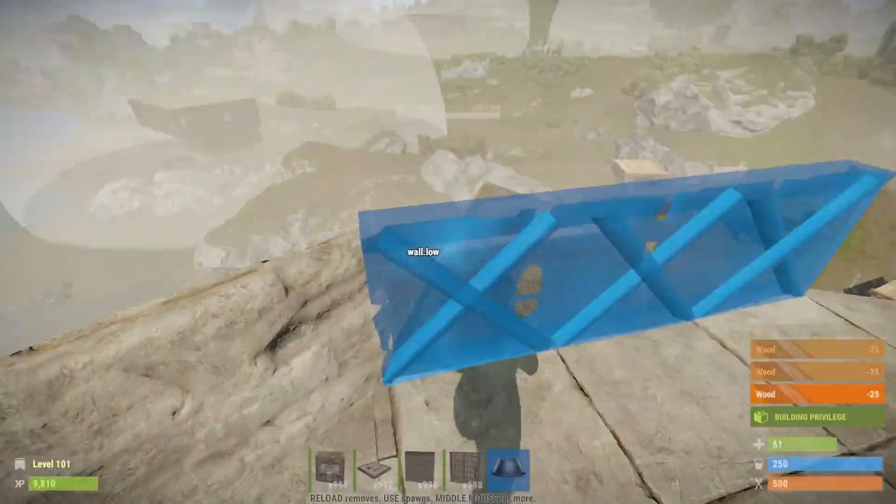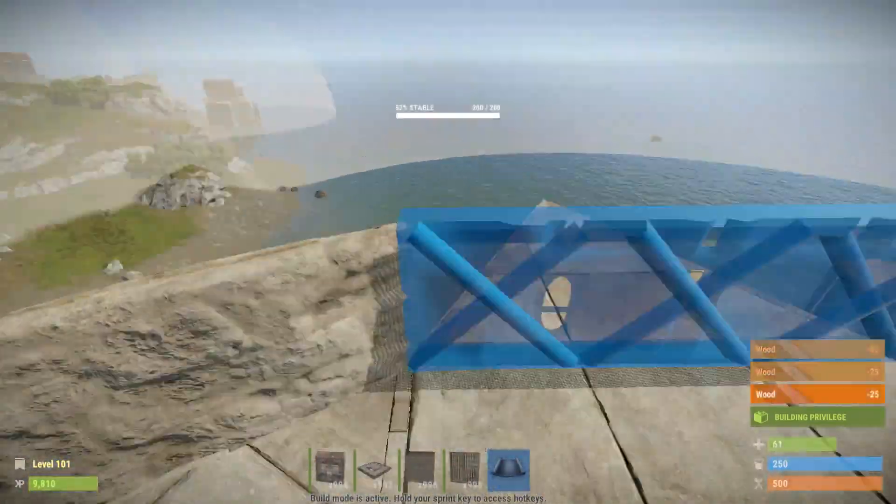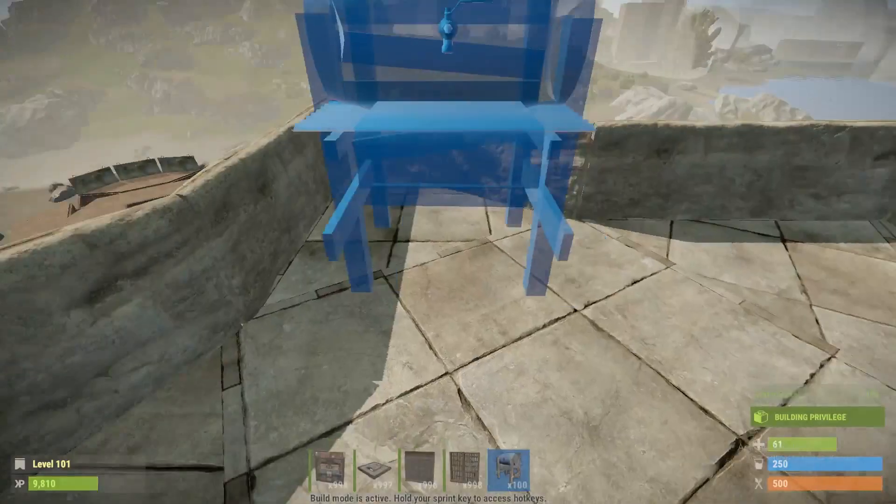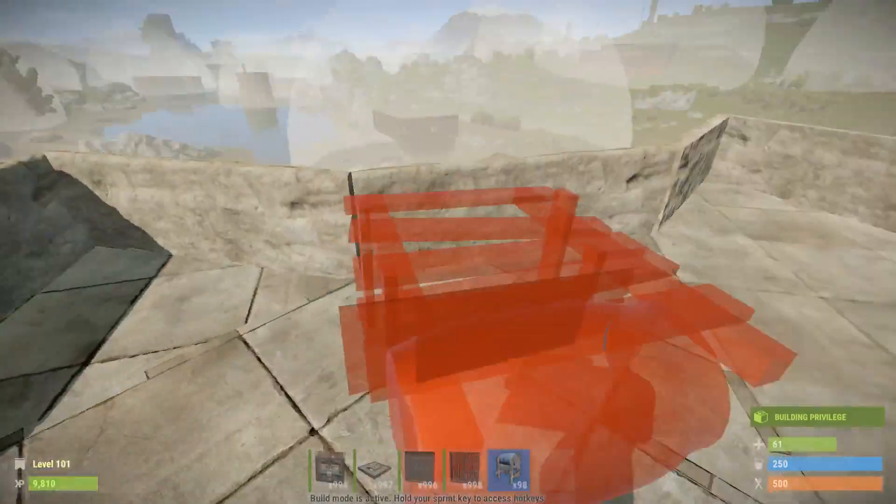For the last bit, set up your shooting ports in any manner you want - it's all about preference. I prefer a more open shooting port, so I'm just going to put low walls and water barrels.